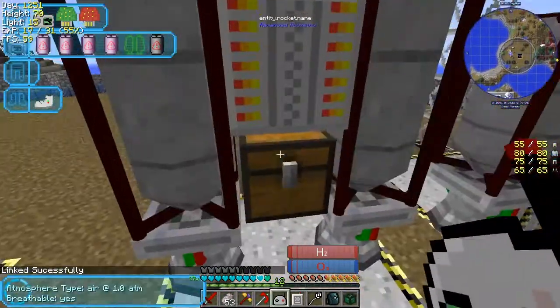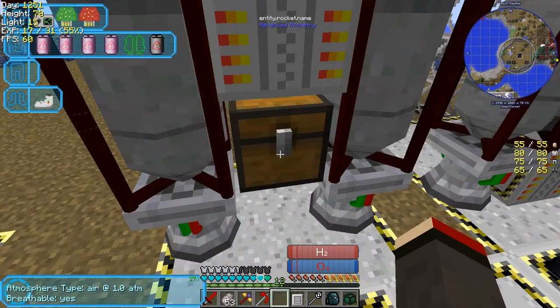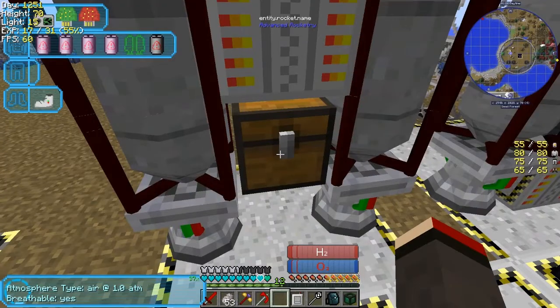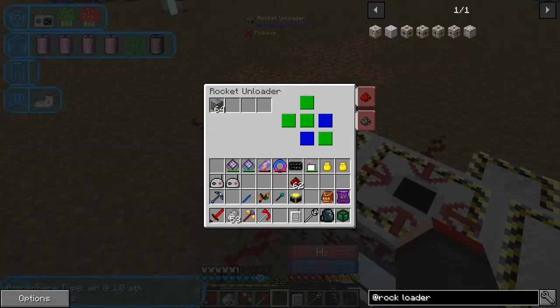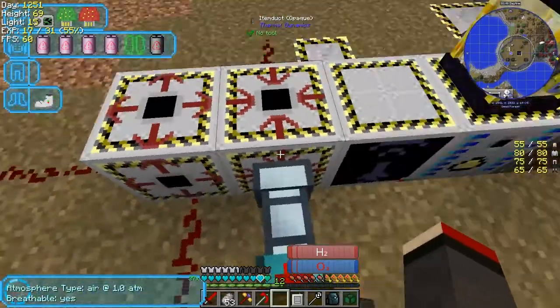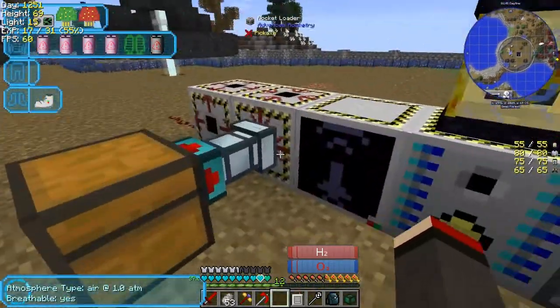They've gone out and should be in this chest. Last time I did this I put the guidance computer below the rocket and the chest, and they went into the guidance computer. This time they haven't, so I suspect they're in the chest — which you can't see, but it tells you it's there. I've got some more future blocks — let's put those in as well. They'll go straight into the rocket. Now I think this rocket is actually ready to launch.